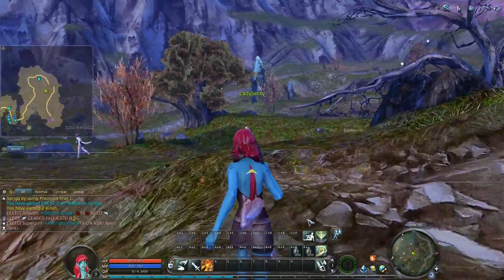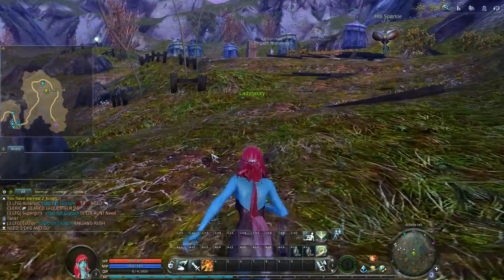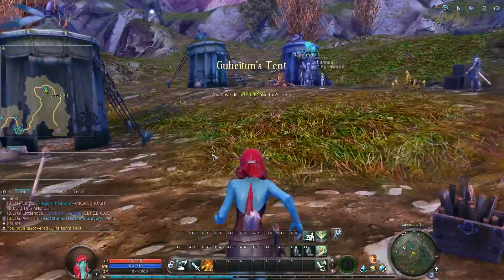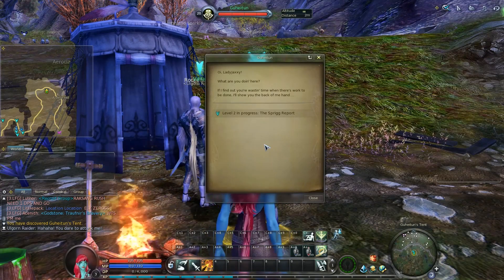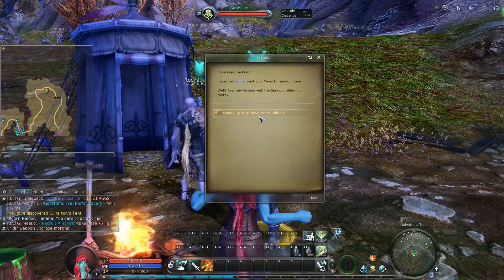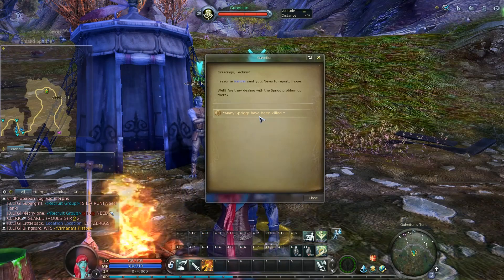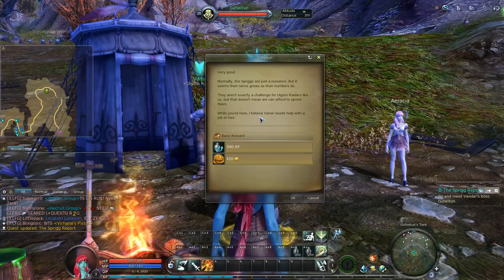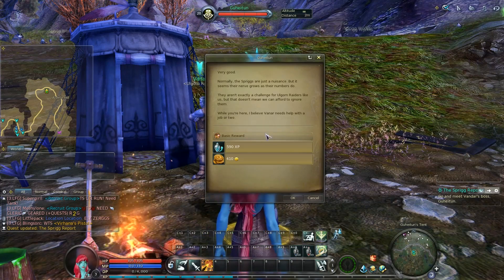Let's see if we can take a shortcut over to the camp. Greetings, Technist. I assume Vendar sent you — used to report, I hope. Well, are they dealing with the sprig problem up there? Many sprigs have been killed. Very good. Normally the sprigs are just a nuisance, but it seems their nerve grows as their numbers do. They aren't exactly a challenge for Algron raiders like us, but that doesn't mean we can afford to ignore them. While you're here, I believe Vendar needs help with a job or two.